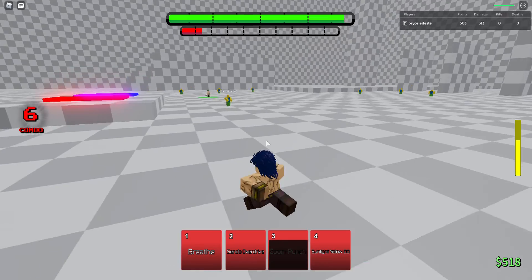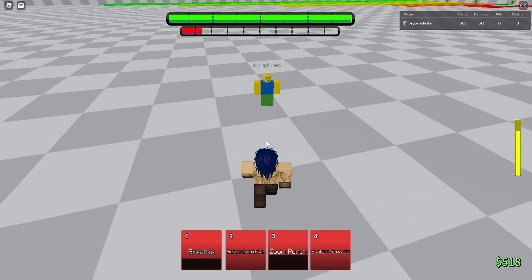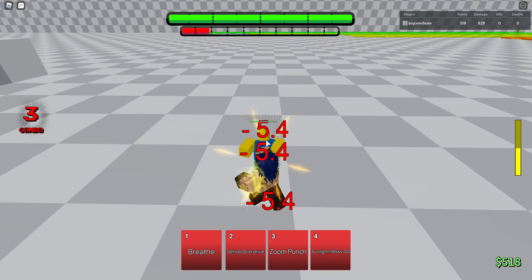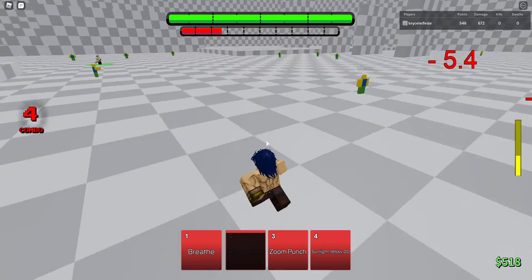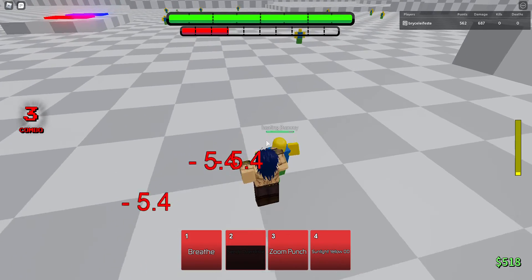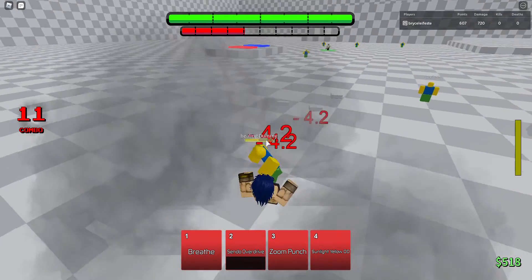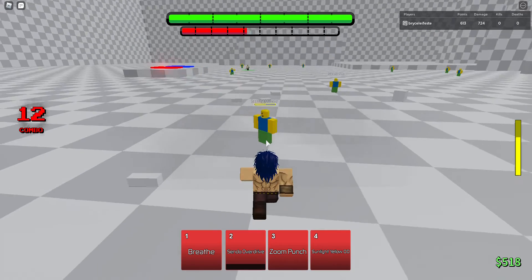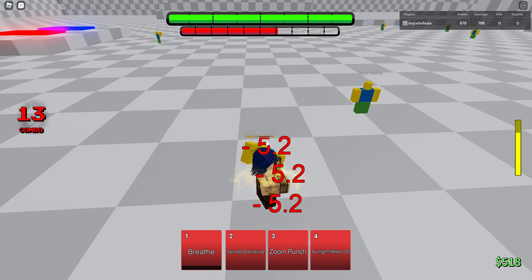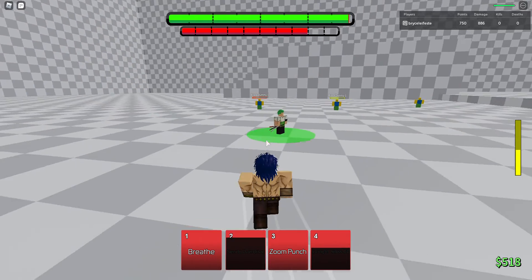Zoom Punch pushes them away, so let me try the combo again. Wrong move. Okay, let's try this again — one, two, three, four — one, two, three, four — and good game. That's the combo. If it hits, abuse it.